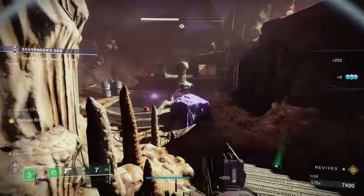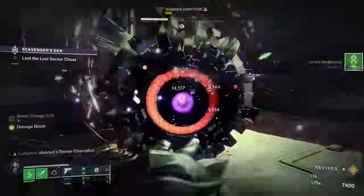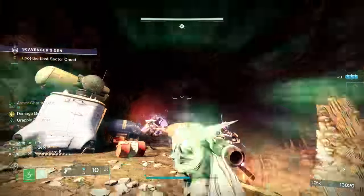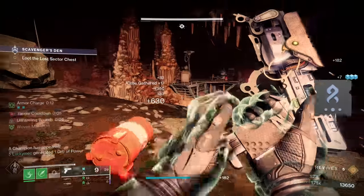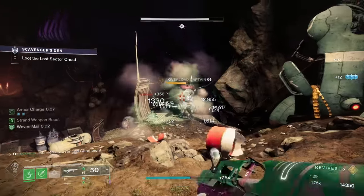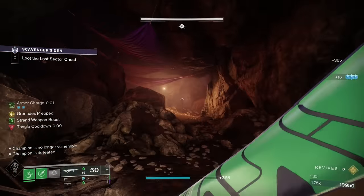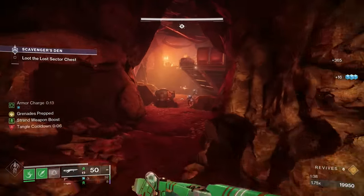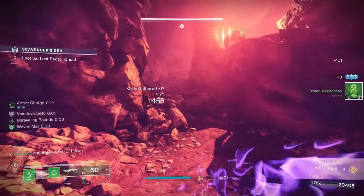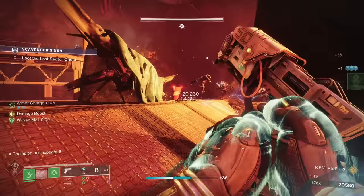I'm absolutely in love with Unraveling Rounds — they help do more damage, keep targets unraveled, and spread damage to many targets. We bring the aspect Thread of Propagation to gain Unraveling Rounds from all our sources of melees. We then bring a strand weapon to take advantage of these Unraveling Rounds, along with strand weapon surge mods. With our fragments, mods, and abilities we help refund our abilities, making it hard to run out. Bring a weapon with Hatchling or shoot an unraveled target to create Threadlings that deal extra damage from Thread of Evolution. This build is top tier — while it lacks in terms of DPS for bosses, it's strong in all levels of content for general gameplay, both with a team and solo.